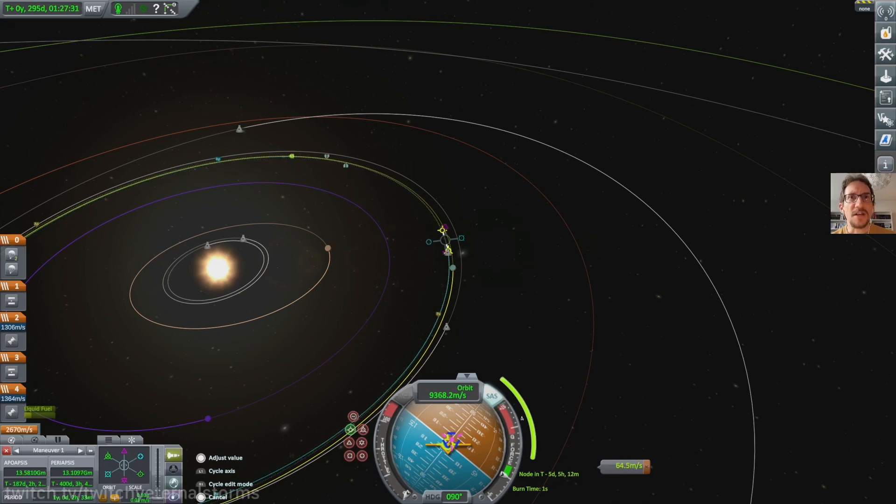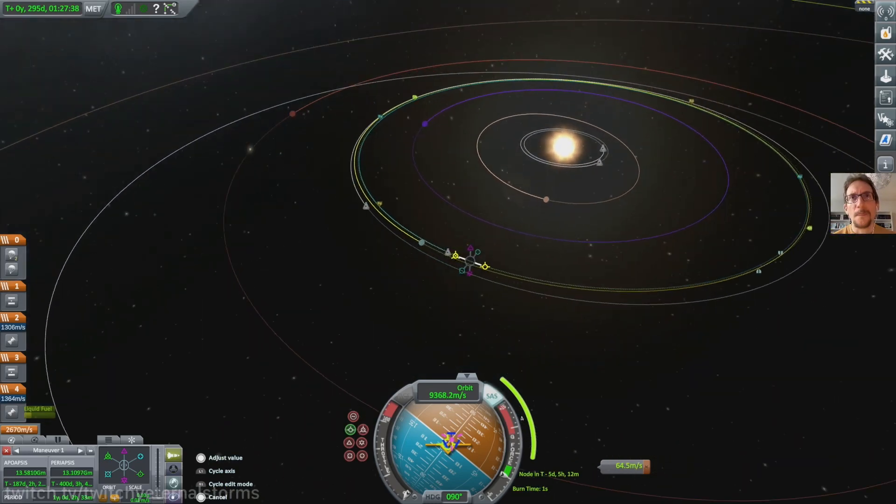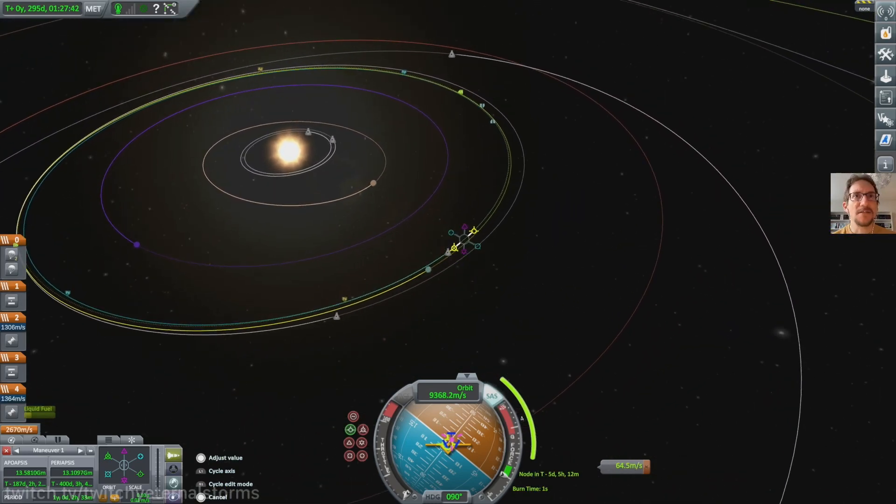Where's the interface? Is this it? Where do I get into Kerbin's influence here? Okay, that doesn't help — it doesn't work at all in this scenario, it's kind of poopy. I don't see the buttons there. Closest approach: a million kilometers.